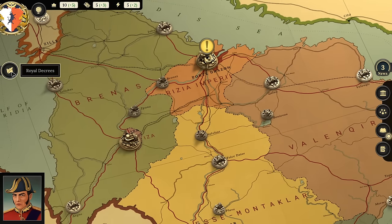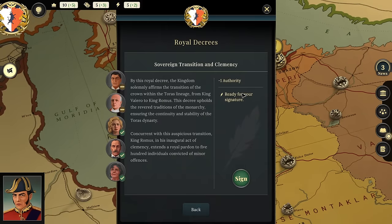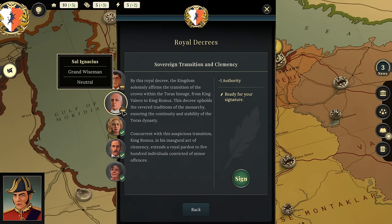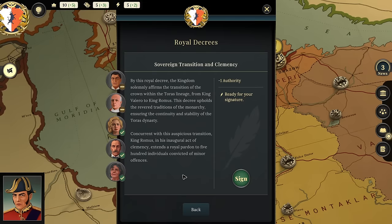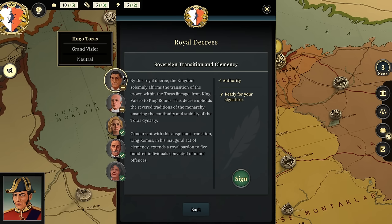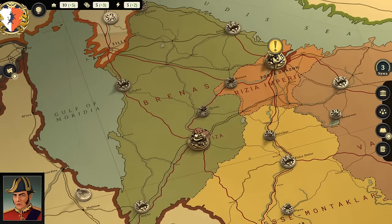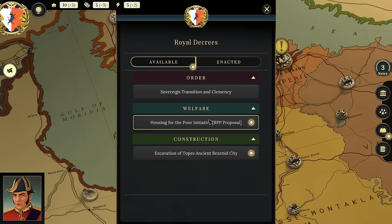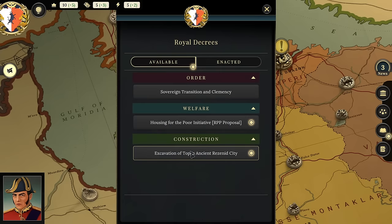Player: 'So we're an oil state that's running out of oil—that's not good.' Looking at the decrees: the Sovereign Transition and Clemency Decree affirms crown traditions and extends a royal pardon to 500 individuals convicted of minor offenses. Three approvals, two neutrals, reduces one authority. Then the Housing for Poor Initiative—an RPP proposal guaranteeing housing for every citizen. Treasury and religious councilor approve; War councilor and Grand Vizier disapprove; Foreign Affairs is neutral.